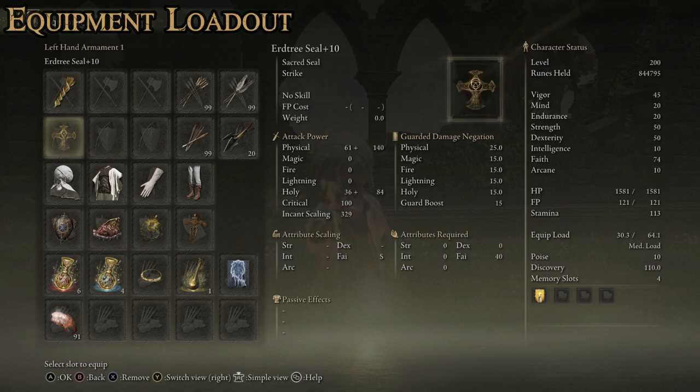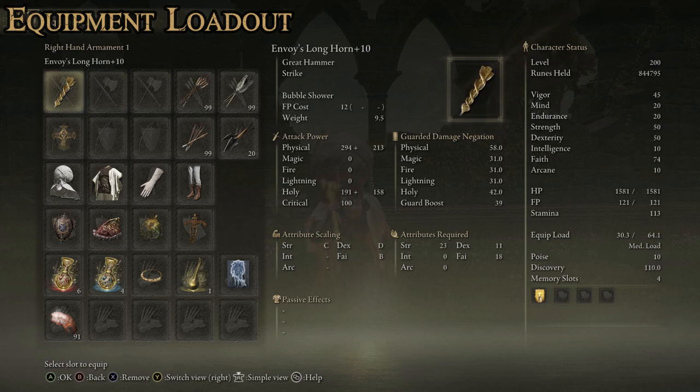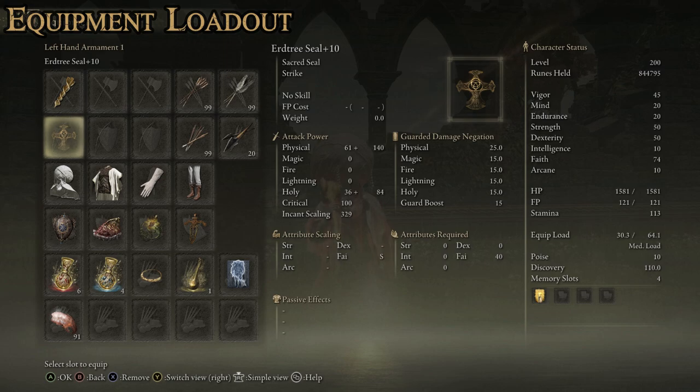We're going to need a seal. For the base requirement, you could use any seal — the Finger Seal would be perfectly fine — because we're casting Golden Vow, which is just a buff incantation, so incantation scaling doesn't matter. That said, I like to use the Erdtree Seal because we have so many points into Faith, and if you want to add extra incantations like Lightning Spear to make it a more versatile build, you can. I don't like bogging the build down with a bunch of extra weapons, but pairing a couple of offensive incantations — probably Lightning Spear and maybe one of the big red lightning ones — makes it infinitely more versatile, since we're putting so many points into Faith anyway.